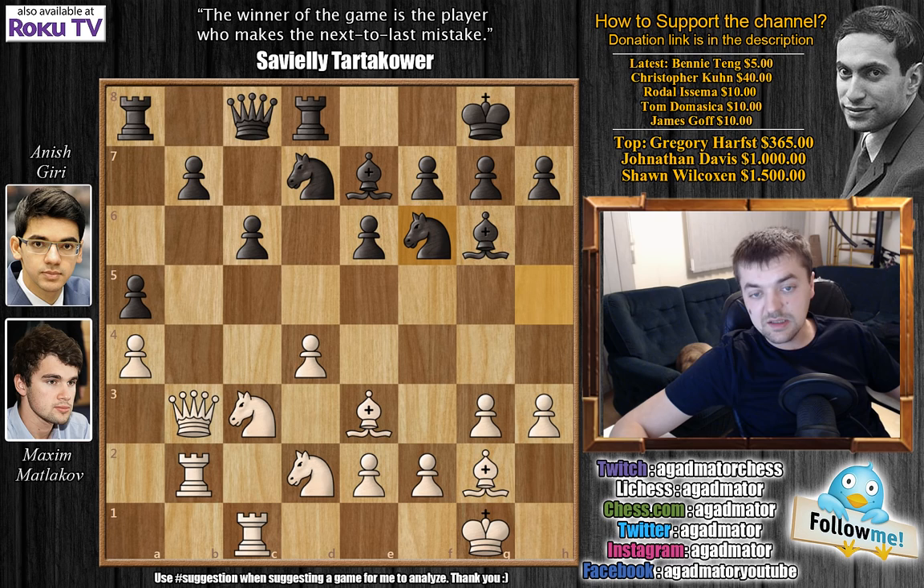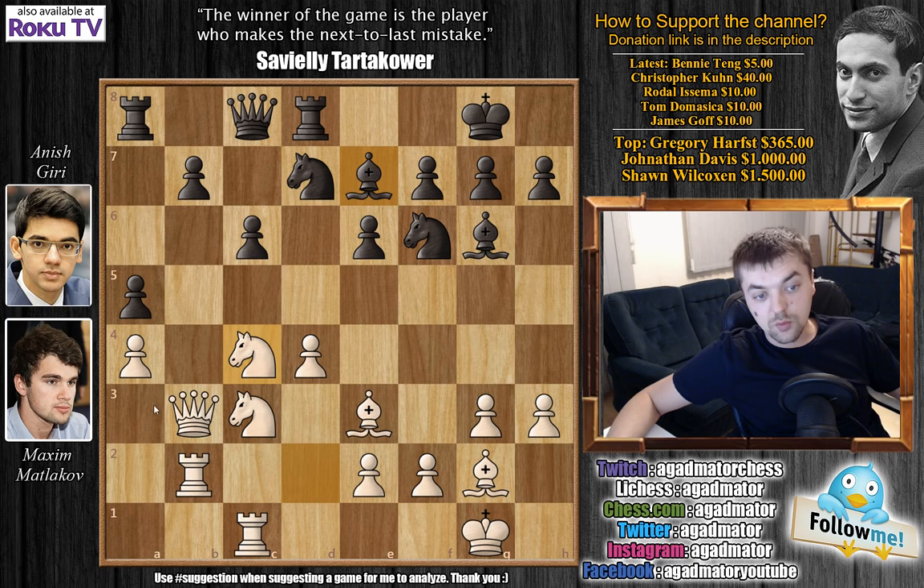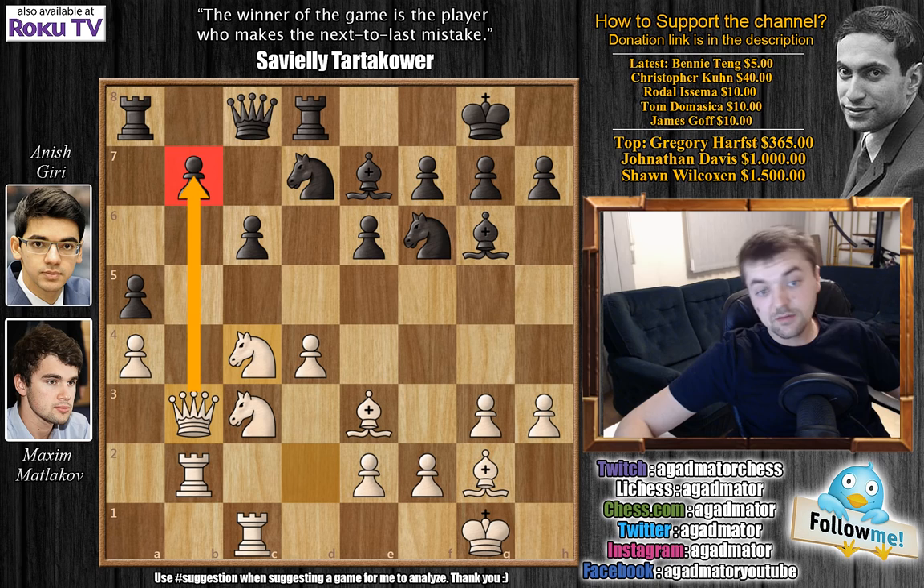Giri played knight to h5, we have bishop to e3, and Giri moves the knight back to f6. If Matlakov repeated the position here with bishop to f4, there are really no good moves for black, and it's very hard to find a better move than knight to h5. So basically by returning knight to f6, Giri offers a draw. But Matlakov does not go for bishop to f4 and the threefold repetition — instead he plays knight to c4, with the idea that the knight is now guarding the a3 square, so there are no more tactics with bishop to a3, and Matlakov is ready to capture on b7.